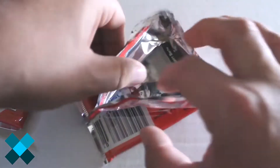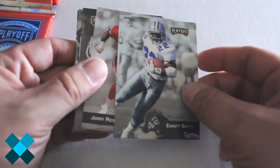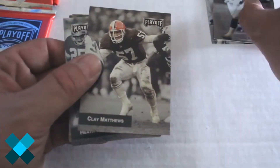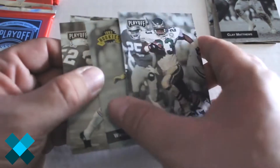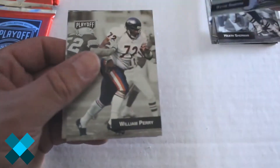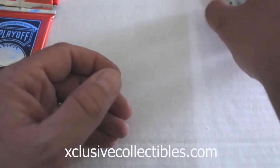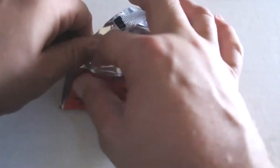A little pain to open. We've got Emmett Smith right on the top — good card — Jerry Rice, Rich Gannon, Clay Matthews, Heath Sherman, Wayne Simmons rookies, Fridge Refrigerator Perry, Andre Risen. These are pretty neat cards. I believe Drew Brees' rookie card could be found in here. Not the most expensive set in the world — they did mass-produce these.